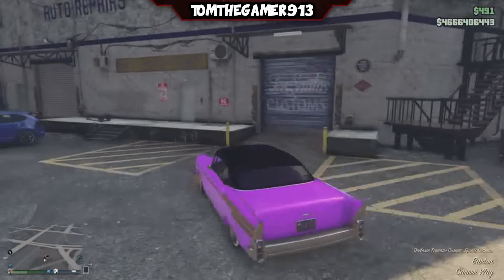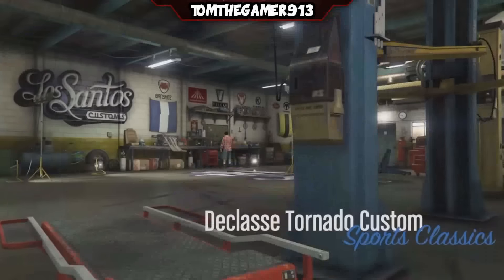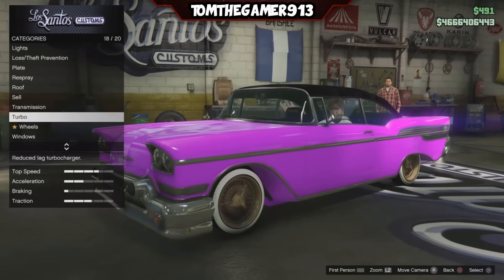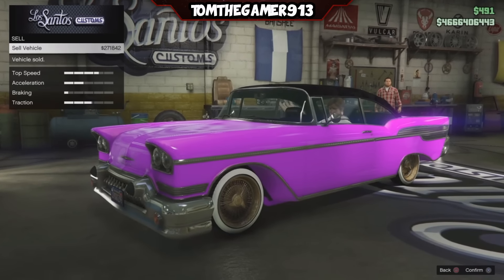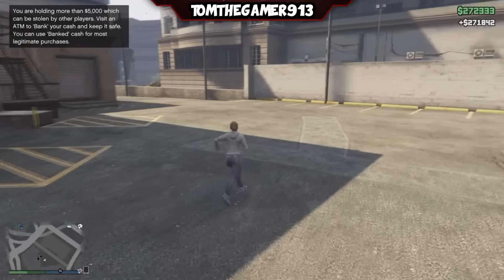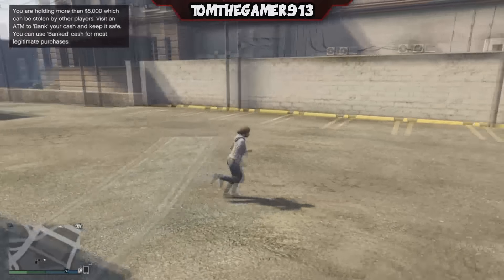So now I'm going to go sell the lowrider at Los Santos Customs. Now remember, I didn't put that many upgrades on this since I'm only level six and hadn't unlocked that much. So it still sells for 271k. Now I can go sell all the other duplicates and I'll have loads of money.